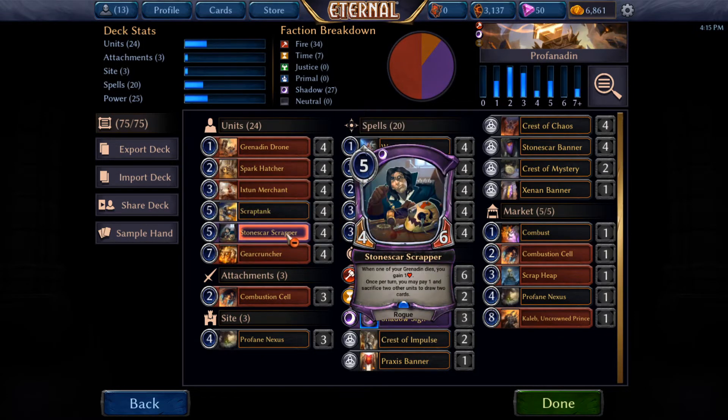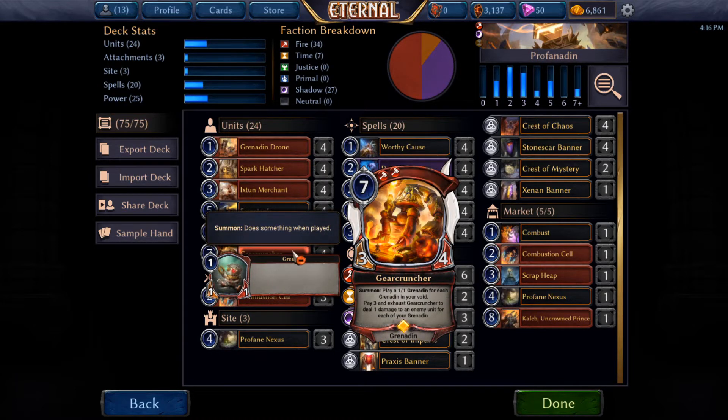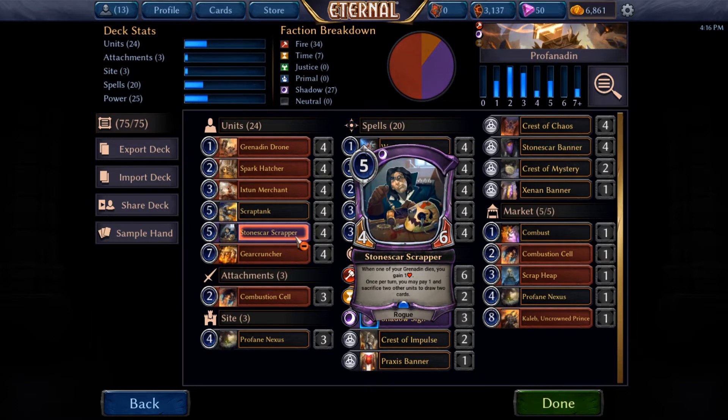We have Merchants, which I'll get to in a little while, so we have our market. Stonescar Scrapper is one of the best cards in this deck — it's always been fantastic, an unbelievable source of value. Whenever one of your Grenadines dies, you gain a health. Then once a turn you can pay one and sacrifice two other units of any kind to draw two cards. So those are all ways to use the Grenadines off of Gear Cruncher — it's real good.